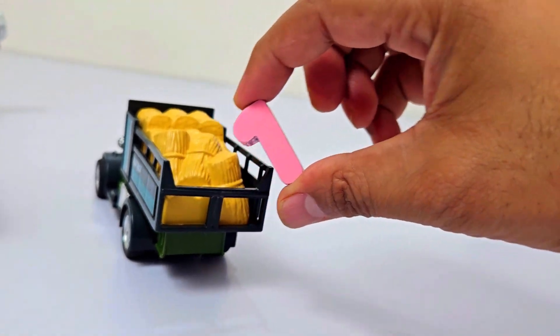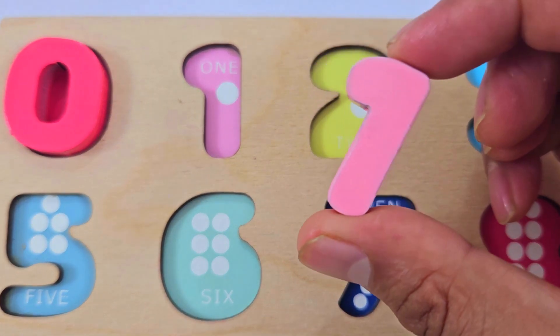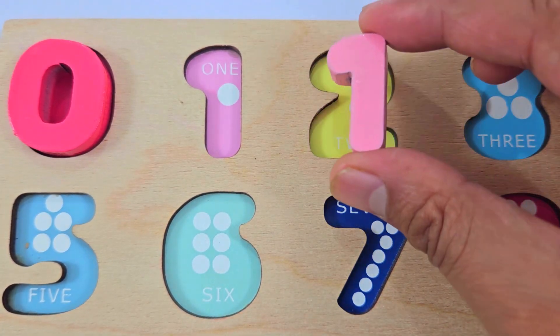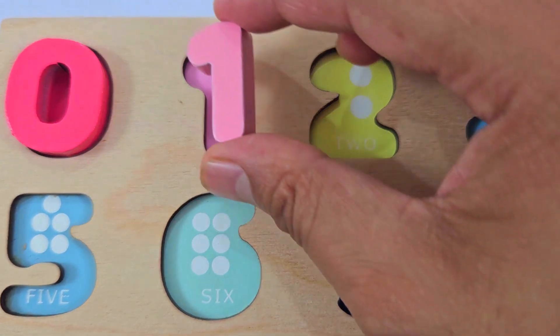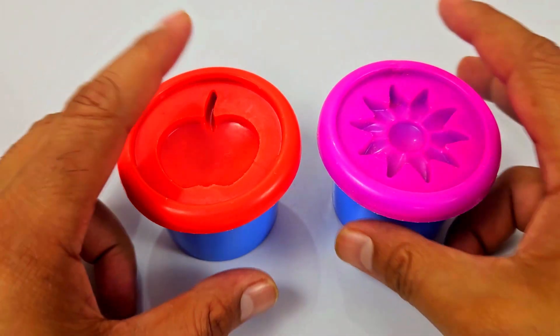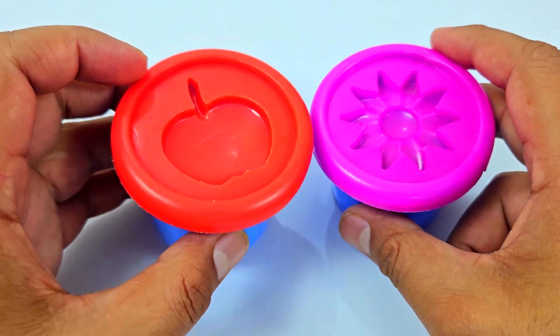We have got number one! Where should I place this number? Here. We have got two small boxes, let's check it out.